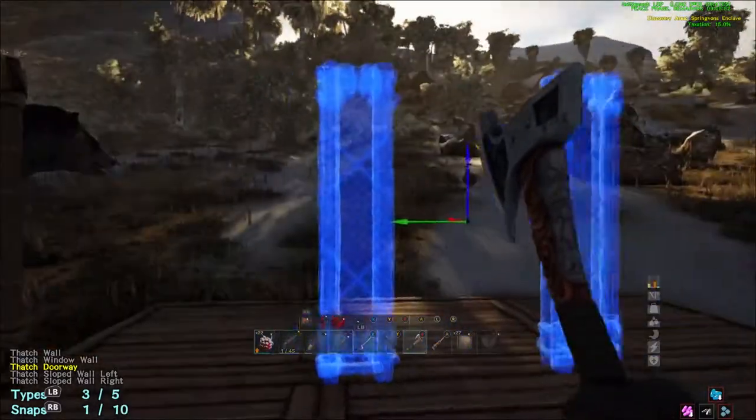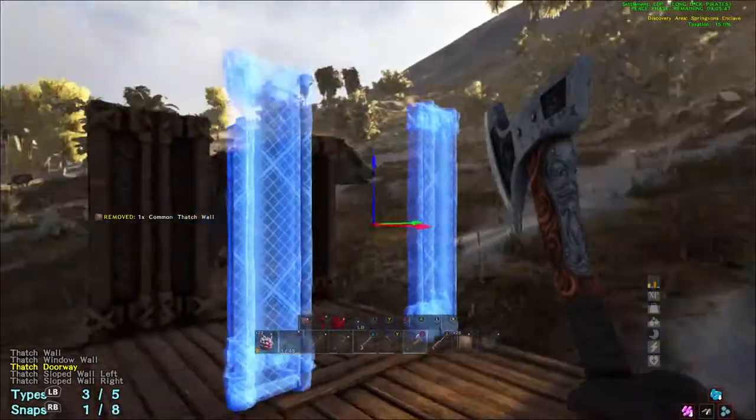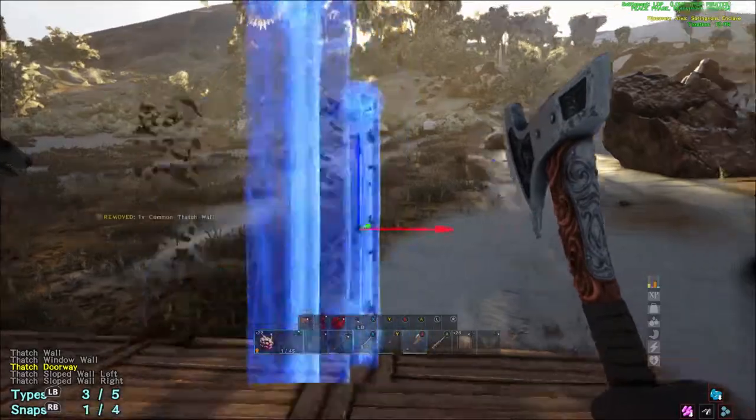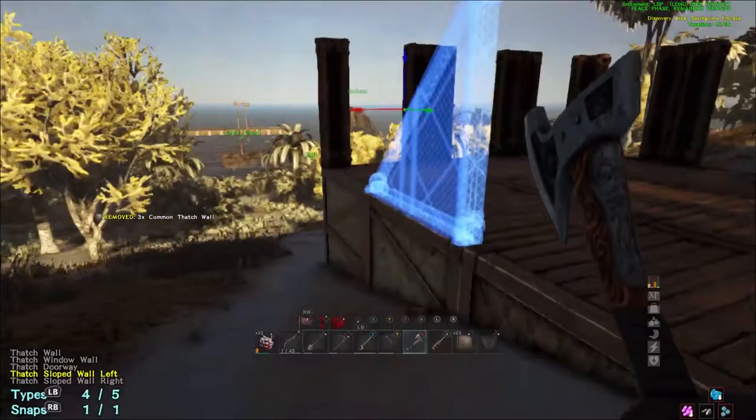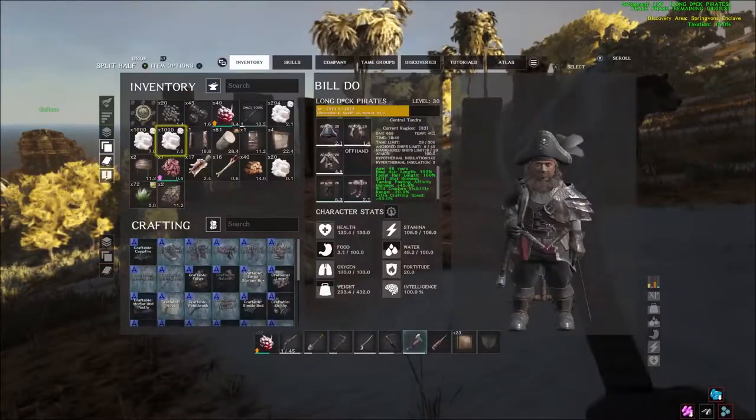Here I'm placing the wooden doorways all the way around, about three high. Leave one side open wherever you want to put the gateway doorway so that way you can place it there. I show just the first level here and later in the video you'll see I put three up there.